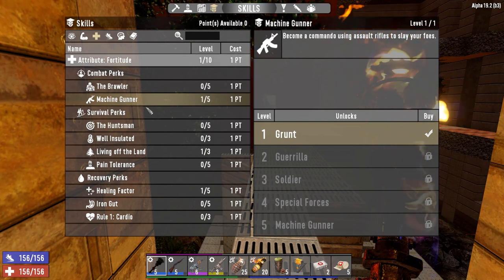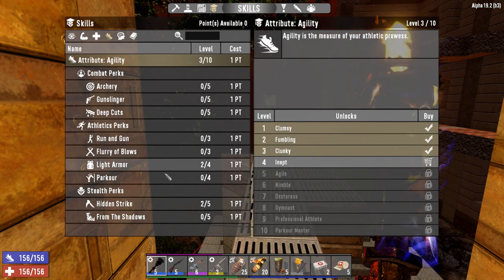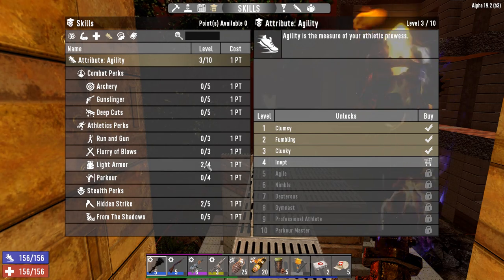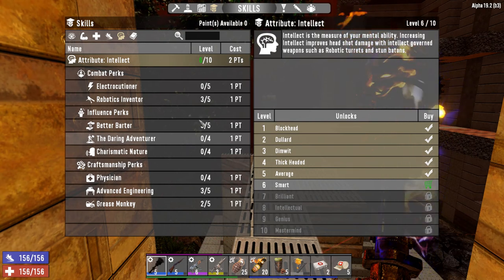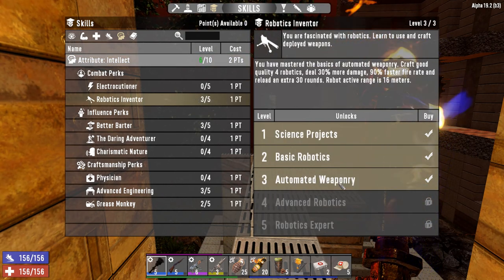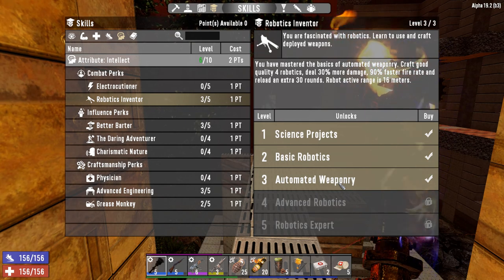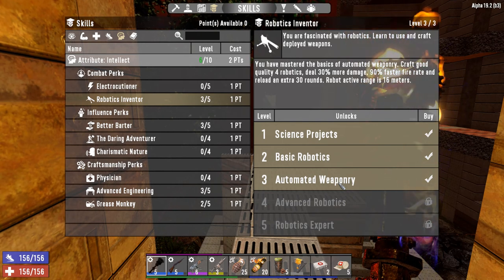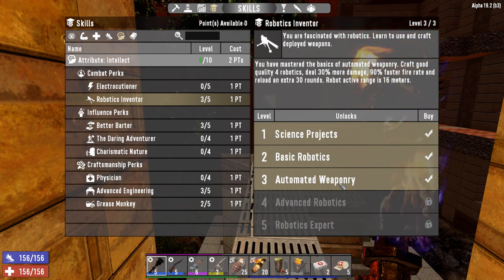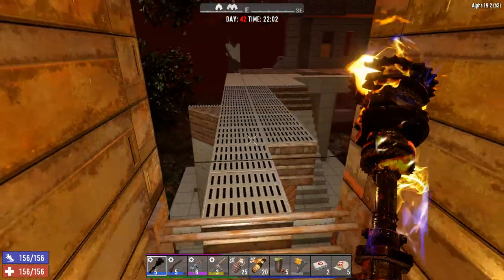I added one point to machine gunner. Next thing we're going to do is start raising fortify because we definitely need that. We've got one point in healing factor. In agility, two points in hidden strike so I can shoot zombies in the head with a bow, two for light armor mobility. I've added three into robotics inventor automatic weaponry - 90% faster fire rate. I'm hoping that works with the sludge turret too to push them off faster. It only deals 30% more damage, about five extra points, but still better than nothing.